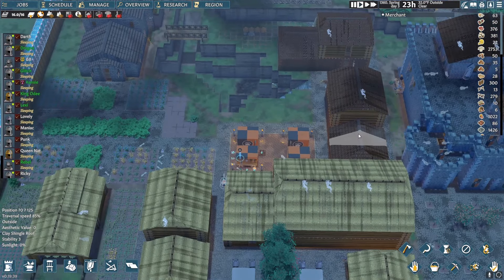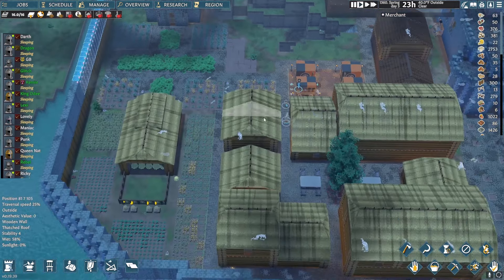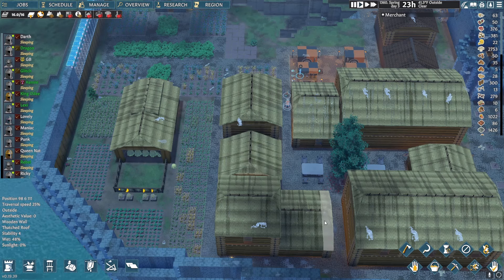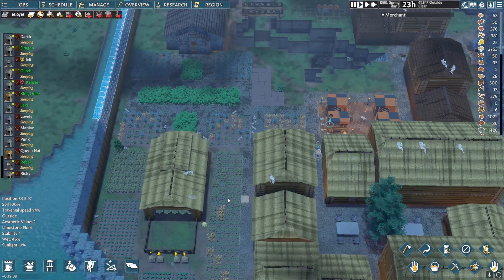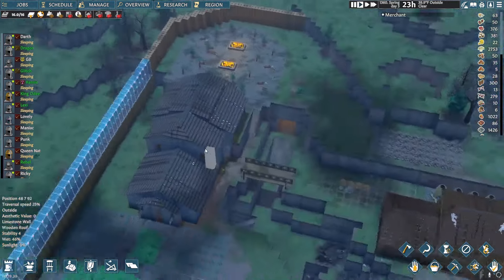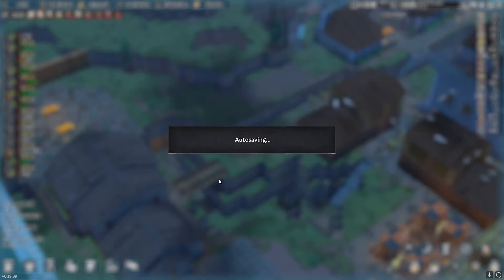This is our brewery building and then this is our kitchen building. We've got all of our smiths over here — armors and metalworks between these two buildings. Then we've got carpentry down here and this one is clothing — our tailor. Our little farmhouse out here for Miss Lovely who runs the farms, and then our Oak Brethren temple.